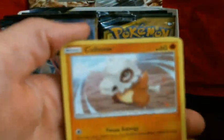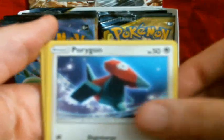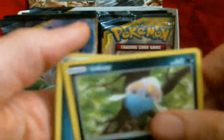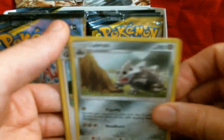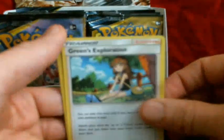Gorillaz, Cubone, Wailmer, a Porygon. Stupid energy card, Power Plant, Wiron, Green's Exploration — I like how they include that kind of stuff — Oddish, Reverse. And it's interesting because we have Green's Exploration, and they have a Red trainer card. So I can only assume that if they don't have it in this one, they would have Blue's Exploration or something in another set. That would be cool.